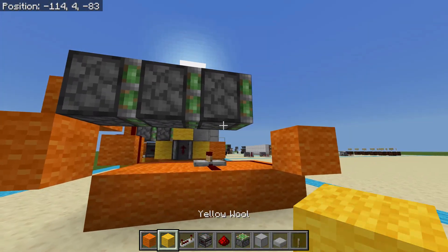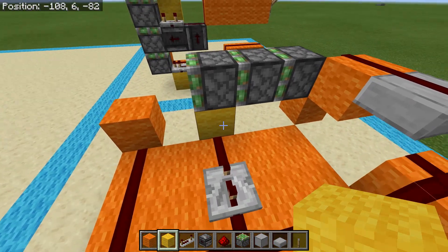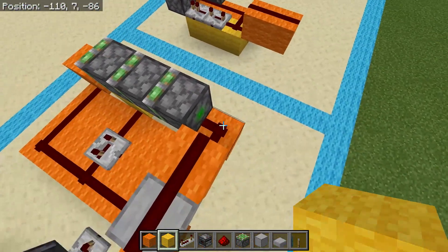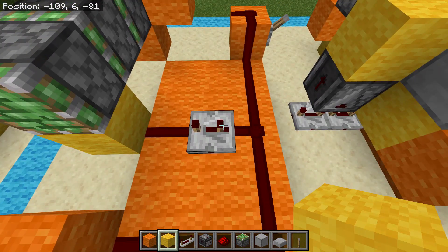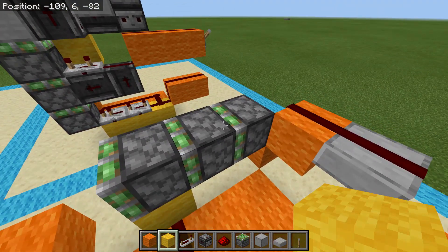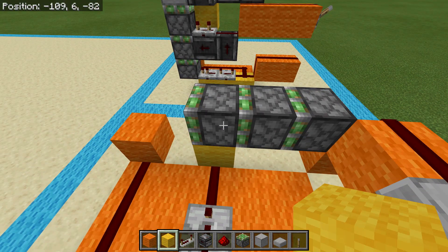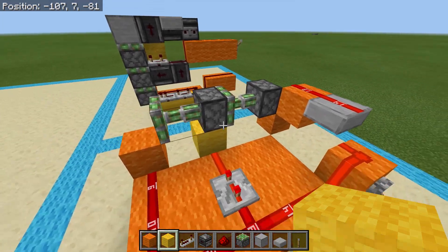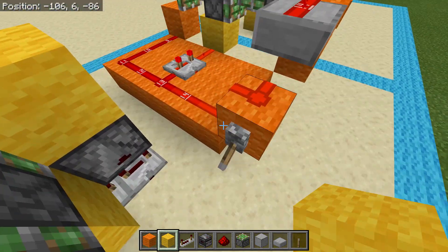Go ahead and take a yellow block and place it underneath that piston — it's yellow because it's going to be involved with the retraction too. Then you're sending an immediate signal to the first piston, which extends. And then because this is set to three ticks, you're waiting just enough time for this piston to extend before you extend the second one. You can see it gets extended by the bottom and then the second one gets extended.